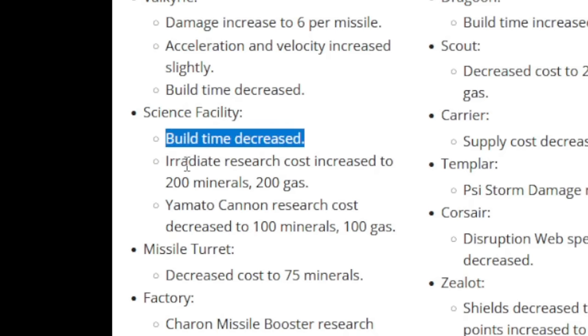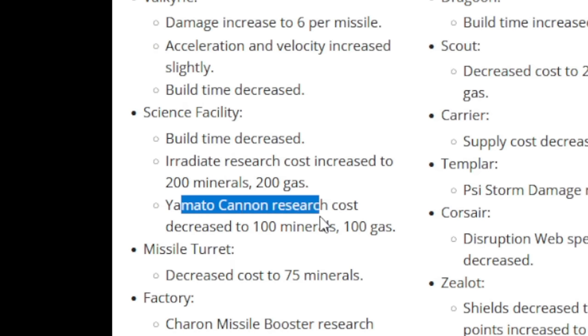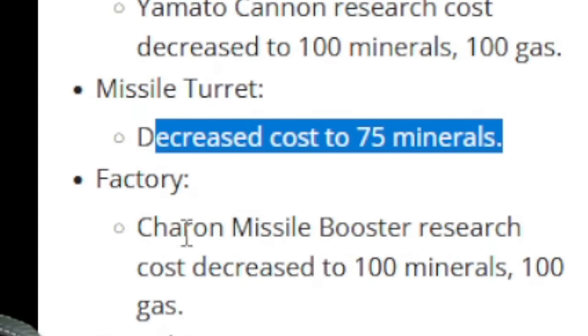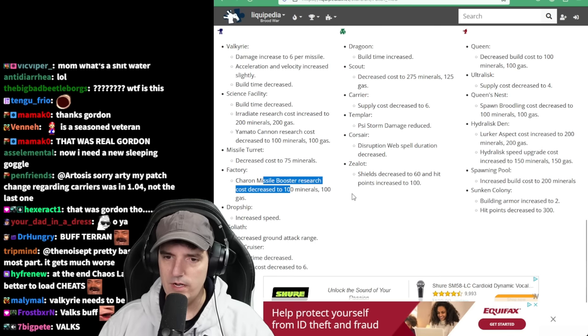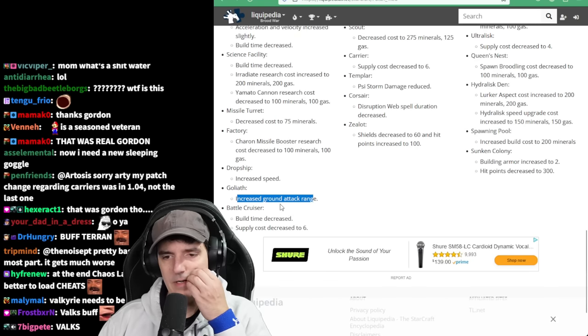Science Facility build time decreased. Irradiate cost increased. Yamato cannon decreased in cost. Missile turret from 175 minerals. The Goliath range upgrade got cheaper. Increased speed on dropship, increased ground attack range.